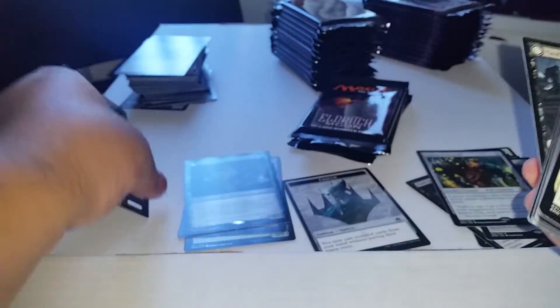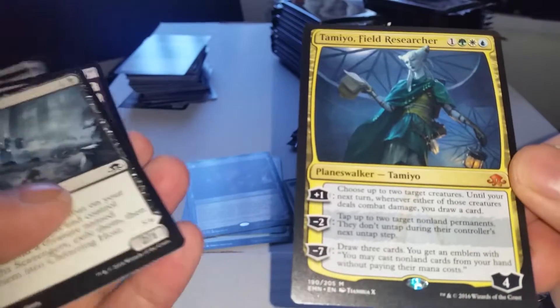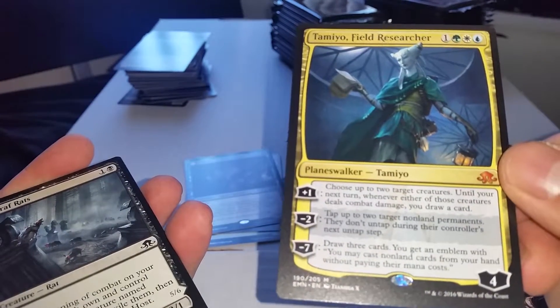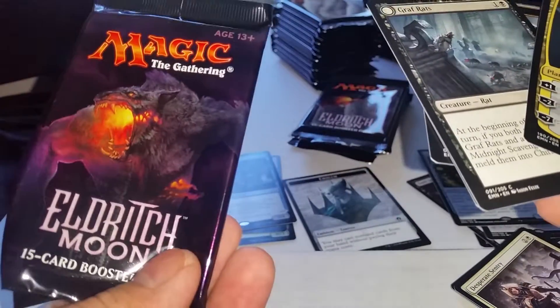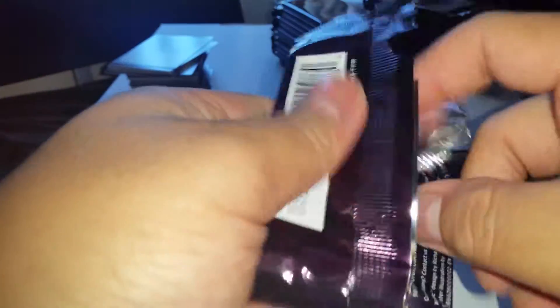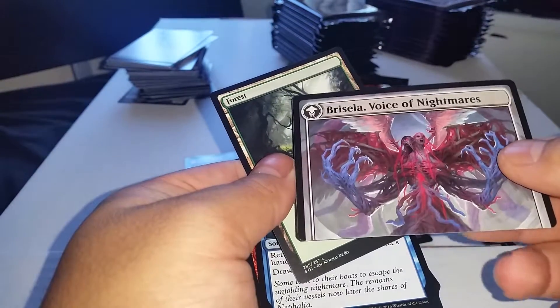Ready. Another rare foil — toss into a Perfection Flip file. Mythic! The Wizard fixed the box. Interesting. Mythic, mythic — I know! Awesome. Flip — mythic! Gisela, turns into Bricella, Voice of Nightmares.